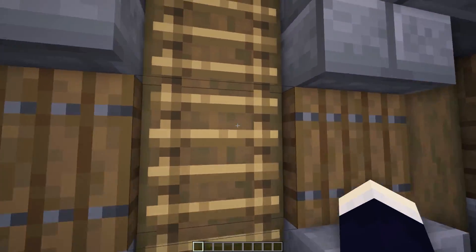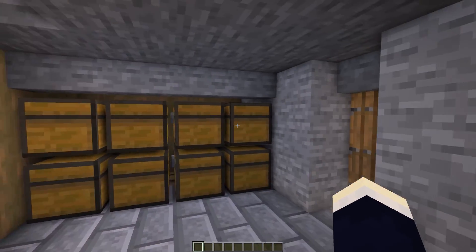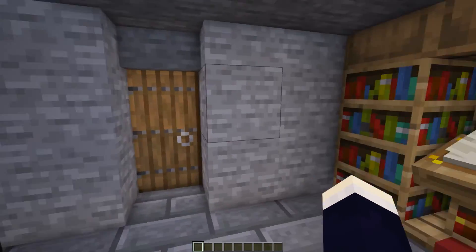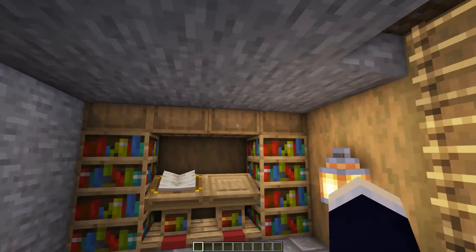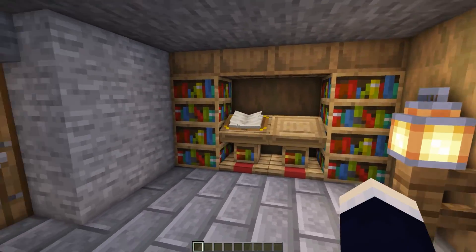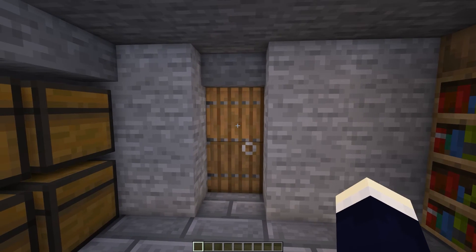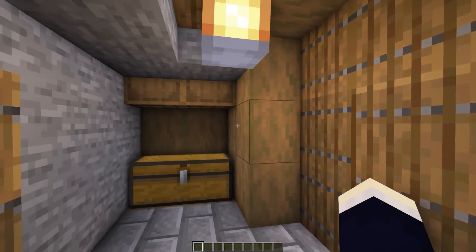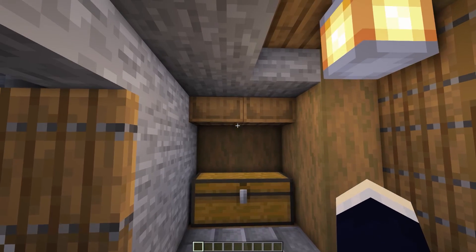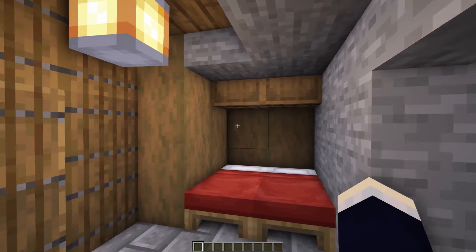Next let's head up the ladder to the second floor, which pretty much serves as our main storage. We've got a bunch of double chests and yes these do open. On this side this is mainly decoration — we've got a little bit of storage along here but you could replace these with brewing stands or whatever you wanted. Turning to the left let's head through into the bedroom. On the left side here we have just a couple more barrels and a chest for some personal storage.